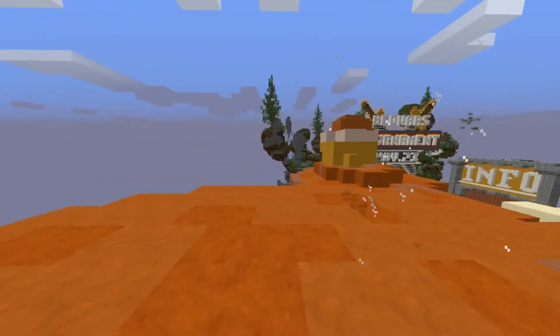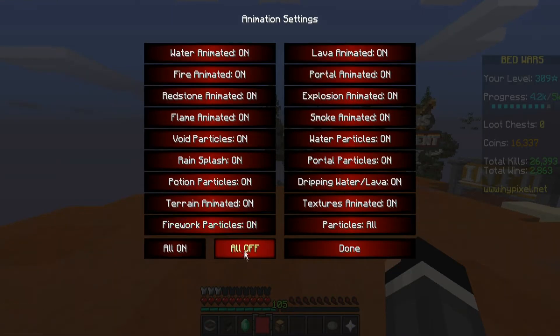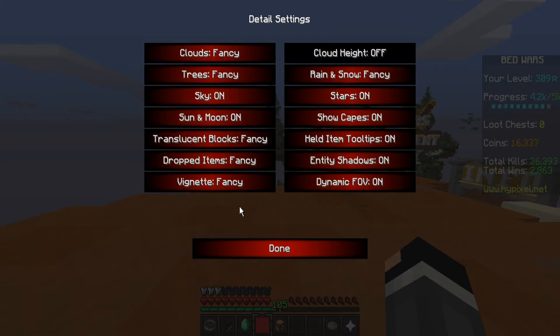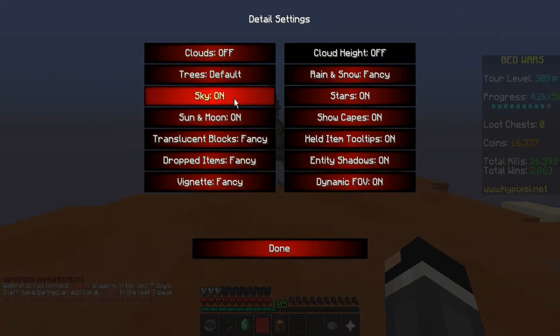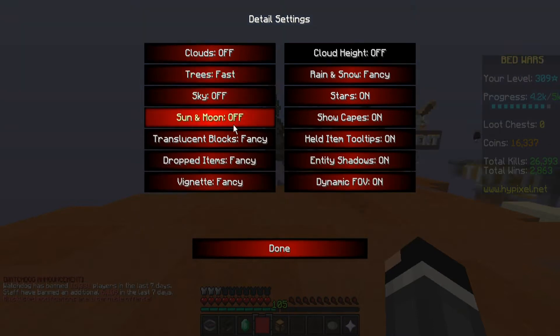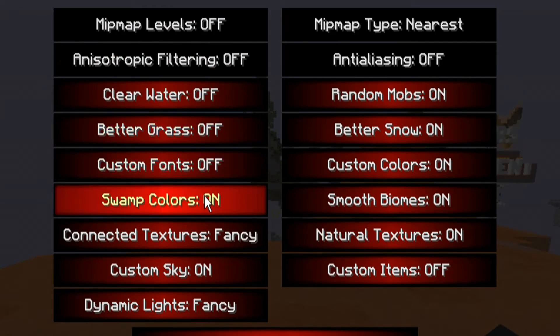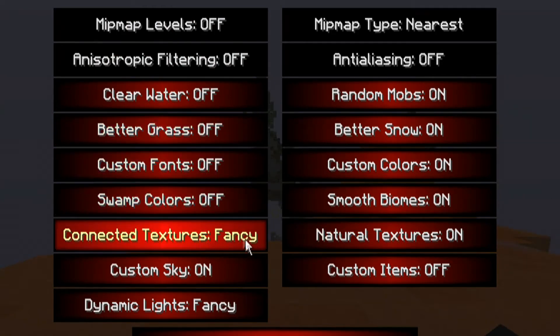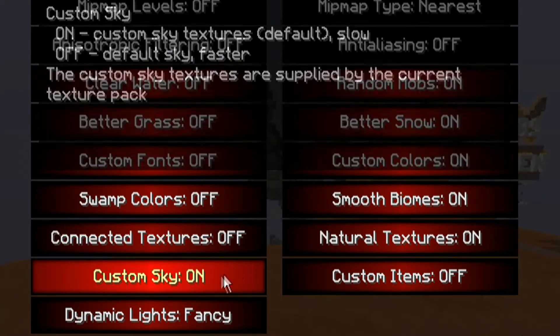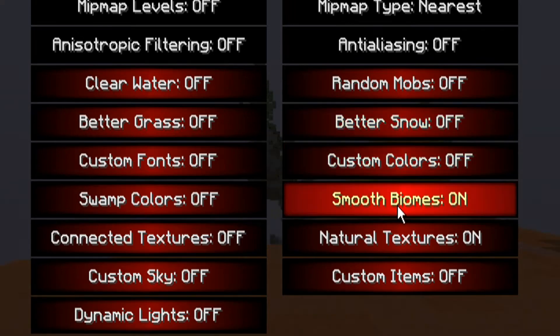But today we're going to take all the settings down. Animations all off. Details off, off, off. Actually, fast is good. Off, off, off, off, off, off. Quality, off, off, off, off, off. We're about to give ourselves the most MLG Pro Minecraft experience ever.